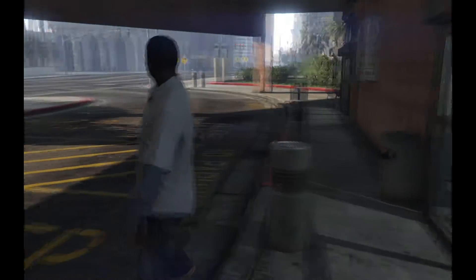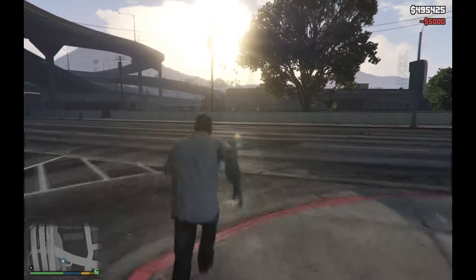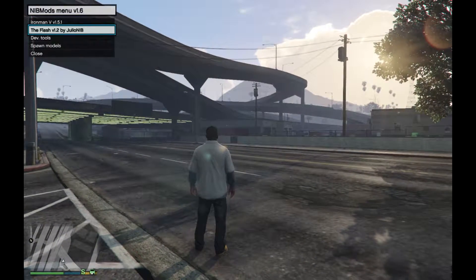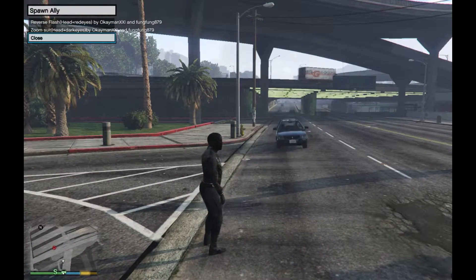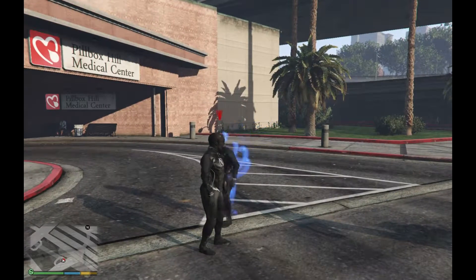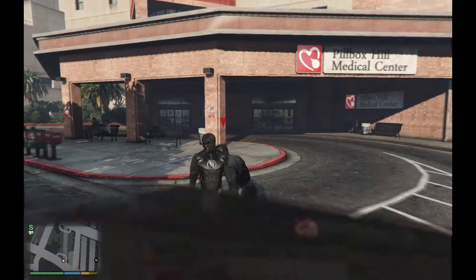Zoom lost again — I beat him off camera, that sucks. I have not spawned an ally though, so what we're gonna do is it's gonna be pretty crazy. Since Zoom cannot defeat the Reverse Flash on his own, he's gonna call in some help. Let's get the Zoom suit on — he's gonna call in a time remnant, another Zoom. This is my time remnant; if you don't know that, that's from the show, so that's pretty cool.